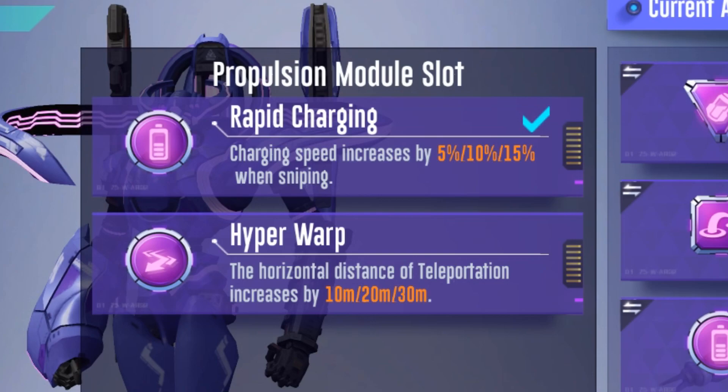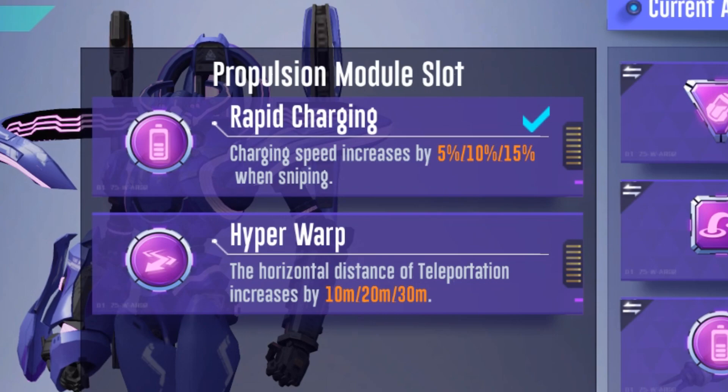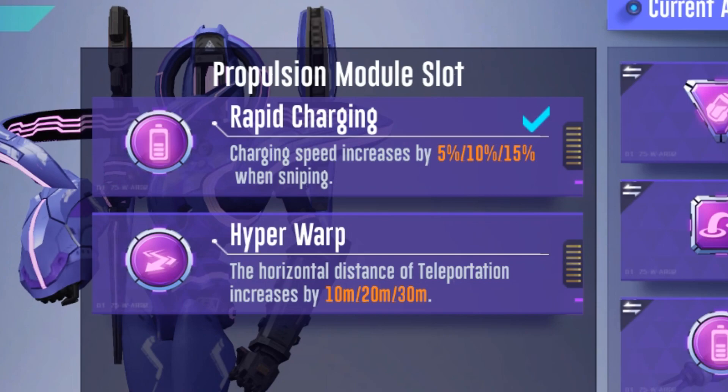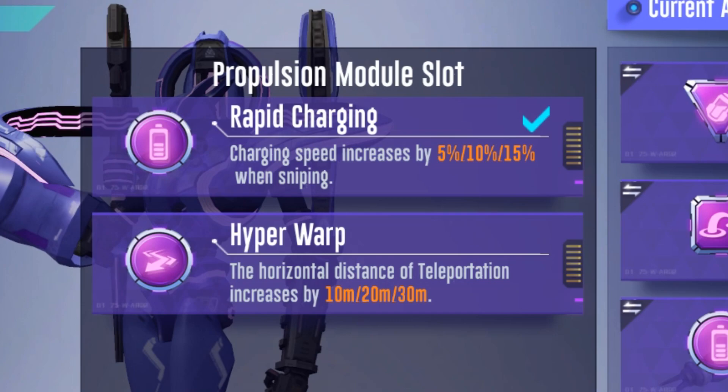For propulsion, I recommend rapid charging instead of hyperwarp. You're going to run into more situations where you may want a full charge or half charge for extra damage. Gabriel's teleportation already goes 90 meters by default, so the extra 30 at best isn't the biggest difference, but can make a minor impact. Hyperwarp is good in a flat arena, but there isn't a lot of flat space in many engagement areas or team deathmatch maps, aside from Extreme Sportsground.